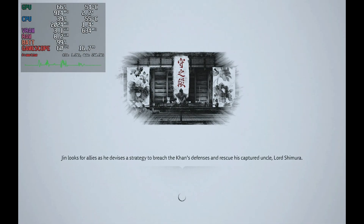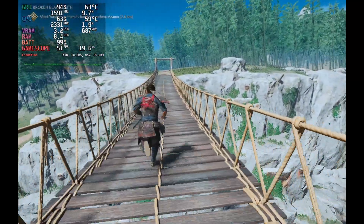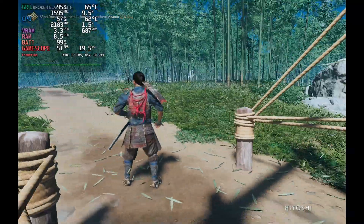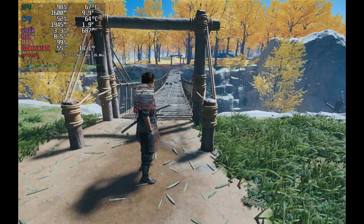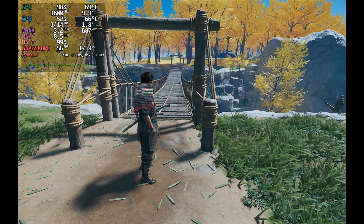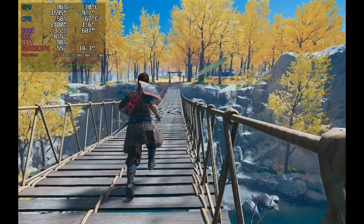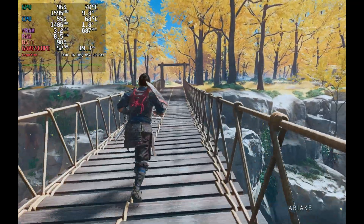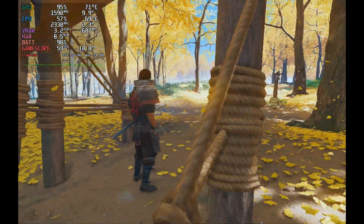I'm going to start Ghost of Tsushima and compare the Steam Deck recording to the capture card recording. Keep in mind the capture card captures raw footage with no encoding — it captures exactly what you see — so the quality from the external capture card will always be better. Without recording enabled, this scene runs at around 50–55 fps, settling around 51–52 fps with about 20ms frame time.